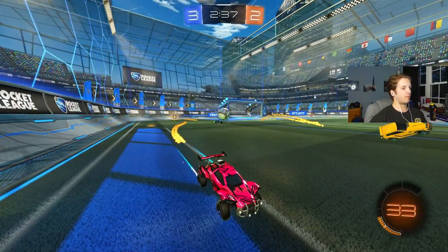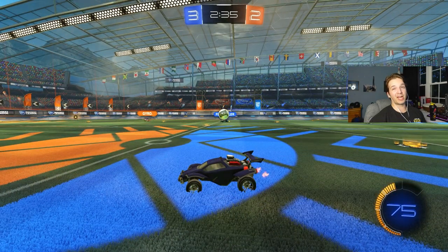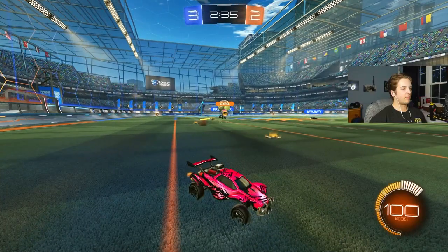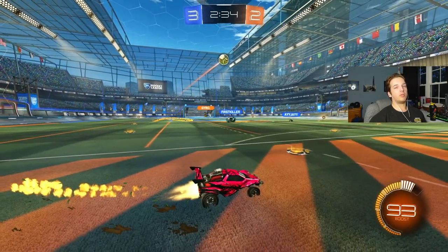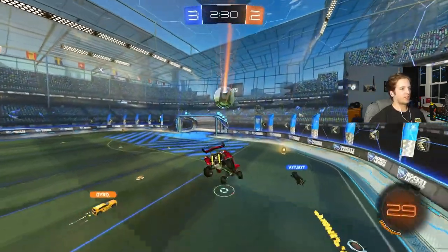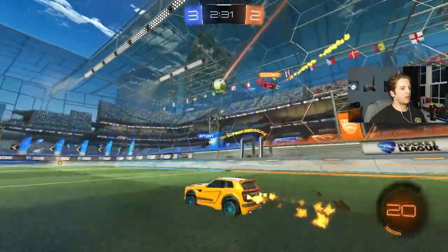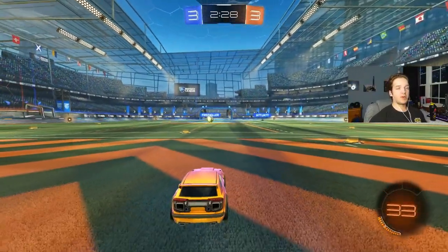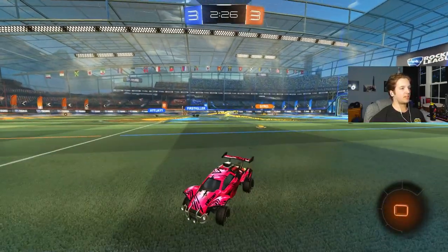We're in a 1v2 situation where First Killer has the play. He can try to flick it over to AJ but it'll be very tough for AJ to react. Gyro forces the ball by challenging, and because Gyro knows I'm full boost and he has none, even if the ball gets over him I'm behind him with full boost. As long as he forces the ball out of First Killer's possession it won't result in a goal. I hit the ball high and Gyro — rather than going all the way back with zero boost — stays on the play and scores a goal. You can do a lot more work by staying in the play with zero boost than going back.